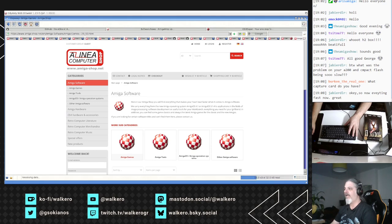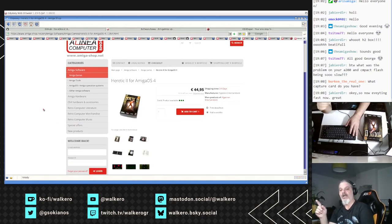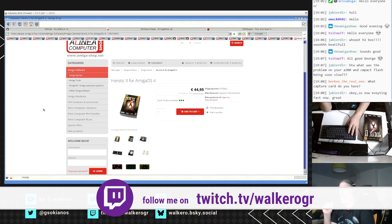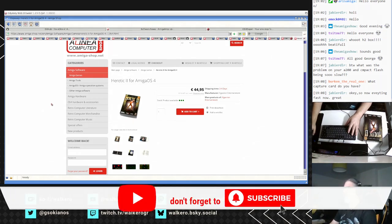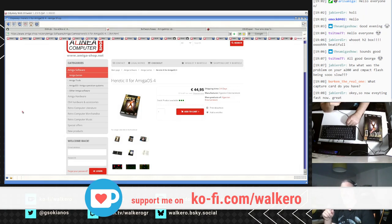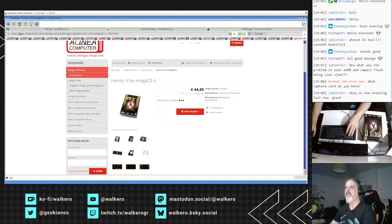The first game listed there is Heretic 2 for AmigaOS 4, and we are going to have a look at the differences between this version and the older version released by Hyperion. This is also released by Hyperion. Stefan Hauser did a tremendous job on that and we are going to discuss about it. If you want to buy it you can find it on the website of Alinea, amiga-shop.net. If you are in the UK, there is going to be a reseller there, and probably soon there will be a reseller in the US as well.